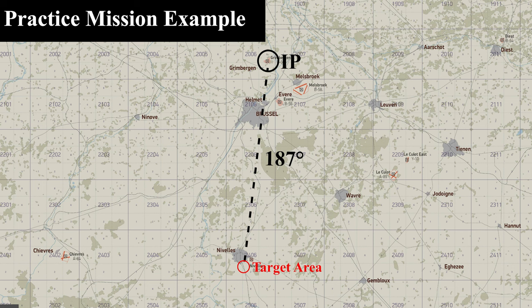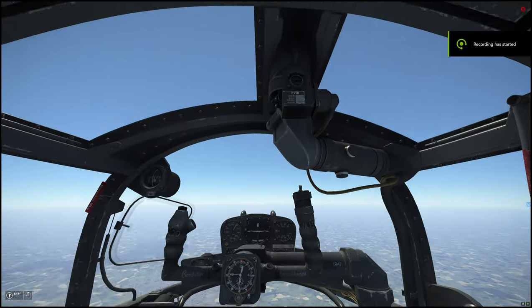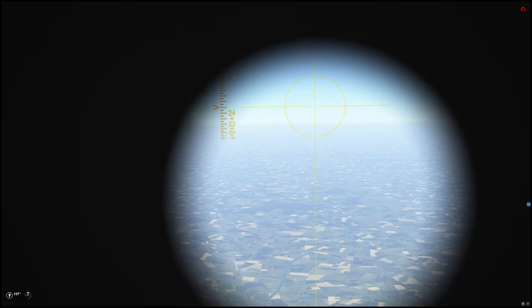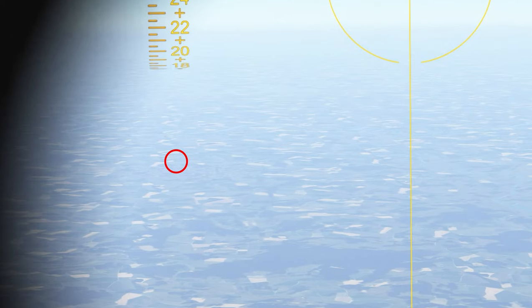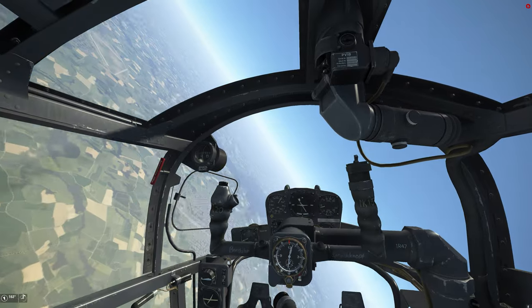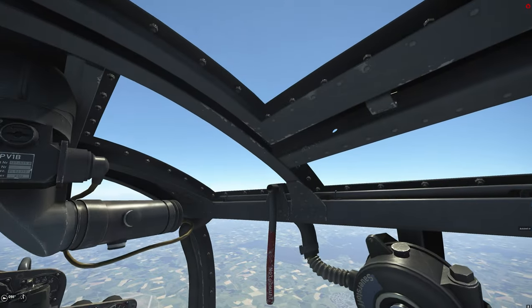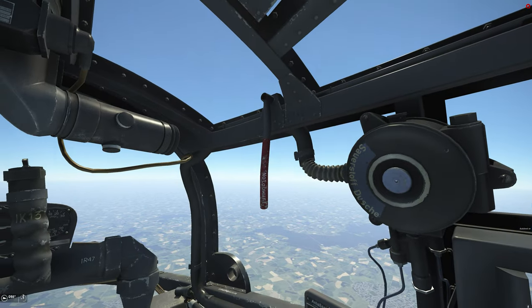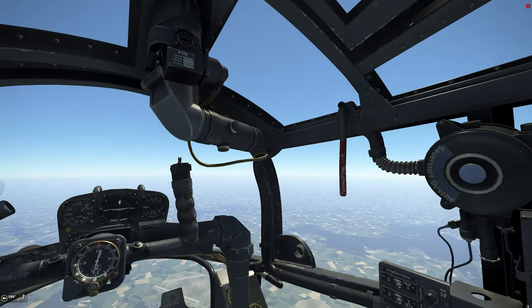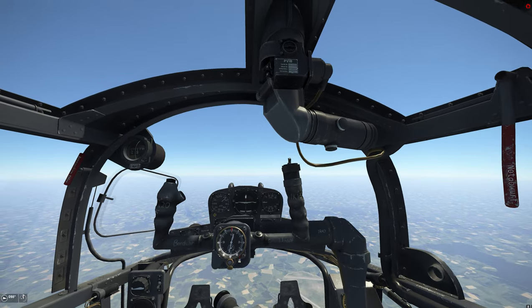Now I'm going to show you a quick demonstration of how to get the BZA sight picture aligned with both the target area and the wind line. In this example, the wind direction is from 187 degrees to 07 degrees. I arrived at the IP located about 50 kilometers north of the target area, turned to 187 degrees, and then acquired the target area. I can see the target area is over to the left, which means I'm too far to the right. So I turn to the left approximately 90 degrees off of my attack run azimuth. A 90-degree turn provides maximum adjustment in the shortest amount of time and doesn't decrease the distance between you and the target area.